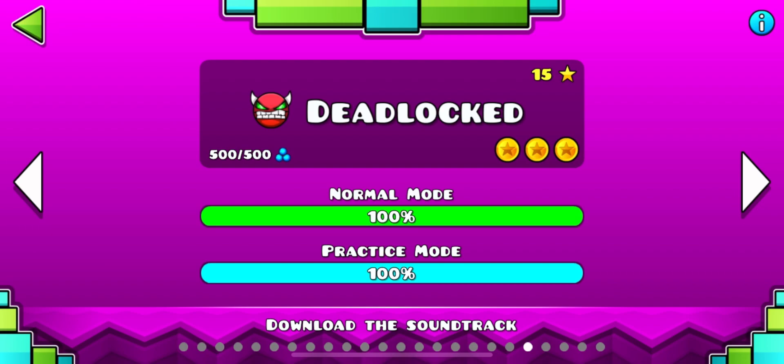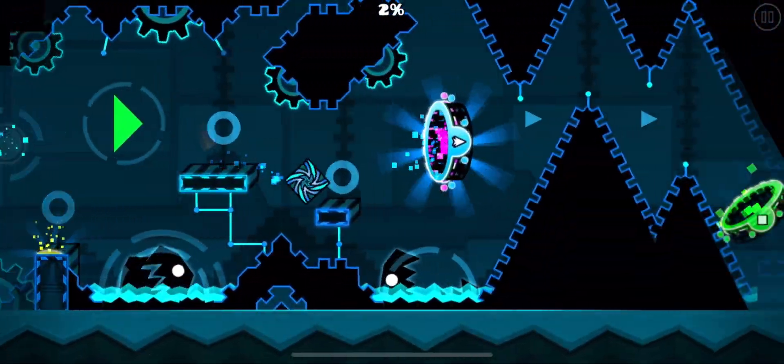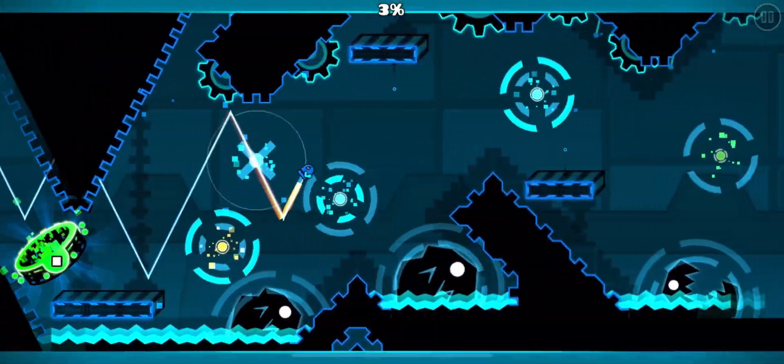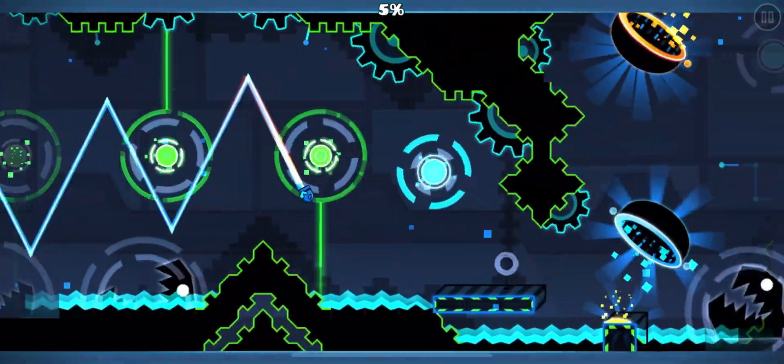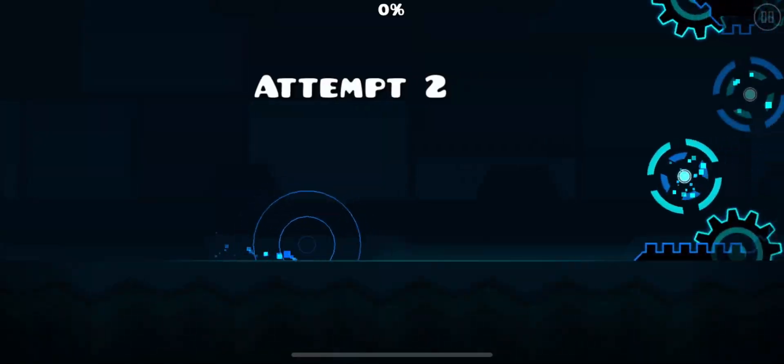The strat to actually get in there is pretty well known already — you have to go through this little gap here, then fly all the way through up until the drop. This is going to take a few attempts, so let's speed it up.